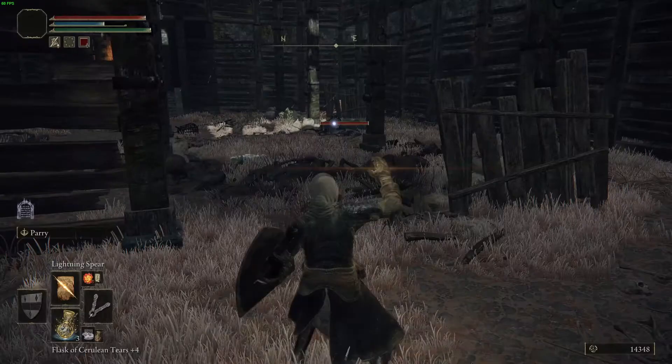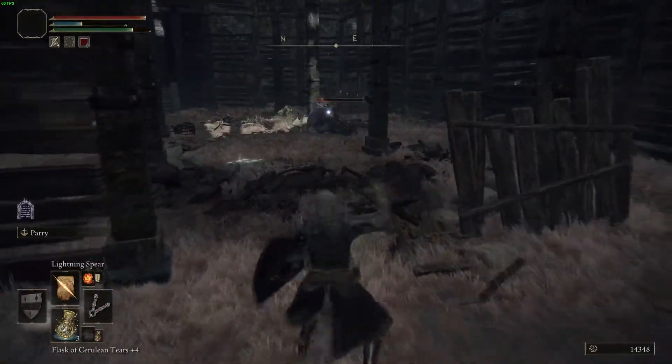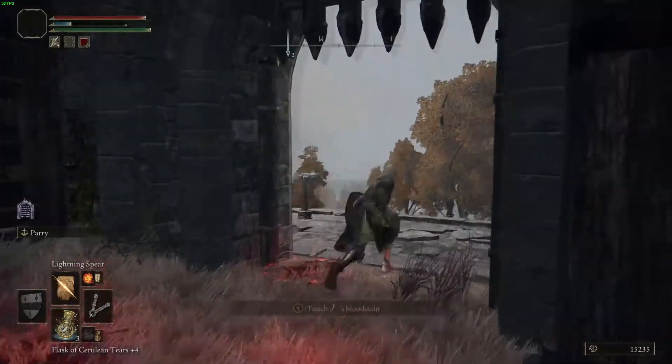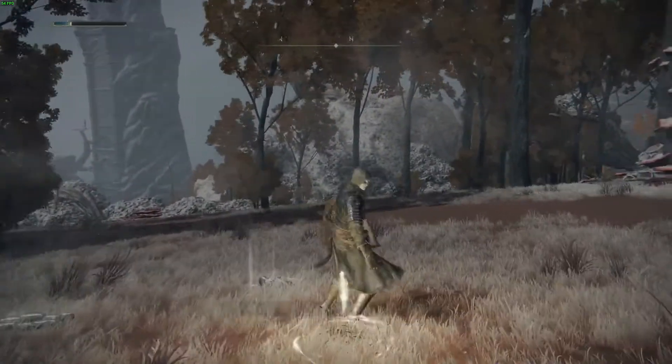You can take the first bat out with two heavy spear throws doing about 450 damage each. For the next bat, same thing — don't go past the pillar on your left, not because the bat will aggro but because the white face demons will aggro and shoot poison mist at you.